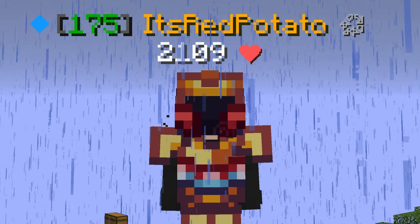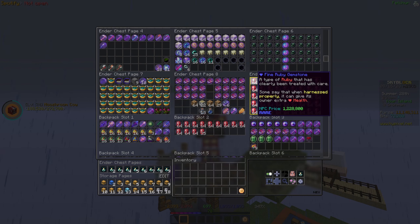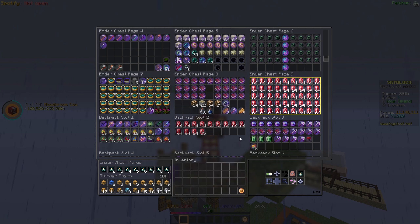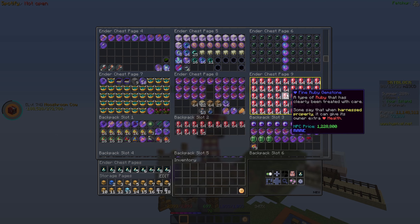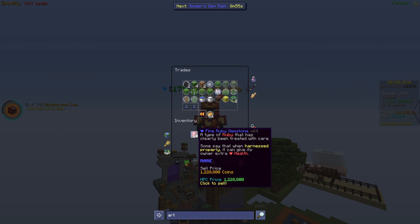Putting that aside, I think overall my mining fiesta was pretty successful. Let's have a quick look in my ender chest — we've got a full ender chest page of ruby, plus another 12 and a half stacks, which I think is a decent amount for four hours of mining. In total that makes 57 and a half stacks, and one stack sells for 1.2 million.